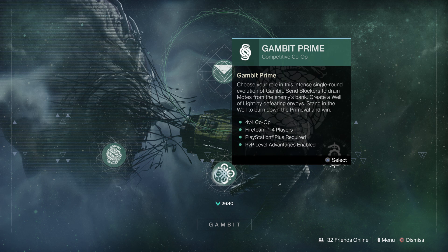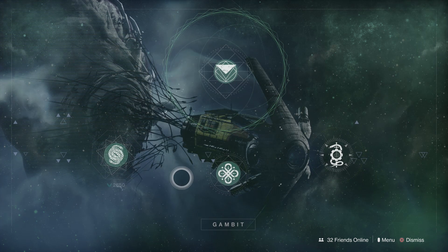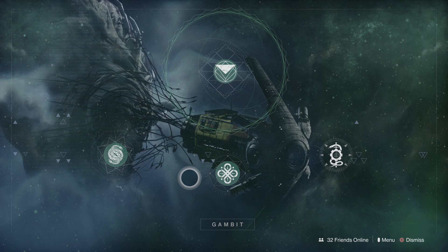On the flip side, Gambit Prime games go a bit faster so you'll find yourself getting more points towards your Heroic rank for Infamy. As Jarve pointed out, there are more chances to invade in Gambit Prime. With this quest, enemy kills on Guardians give you a lot more progress towards your 500 kills and your 150 kills, so keep that in mind.